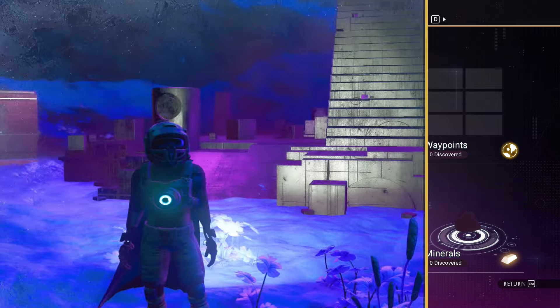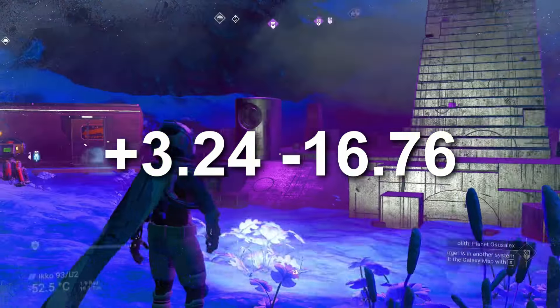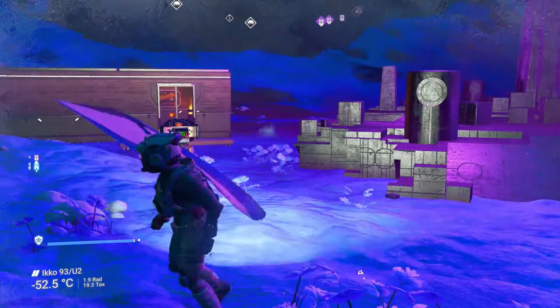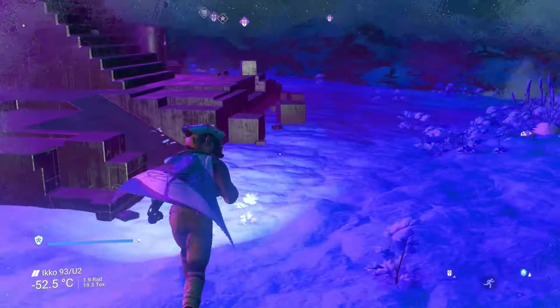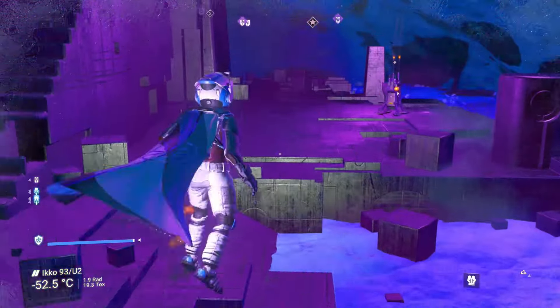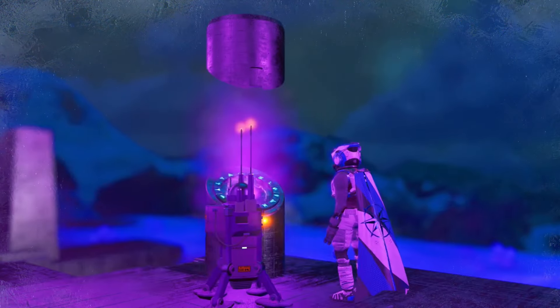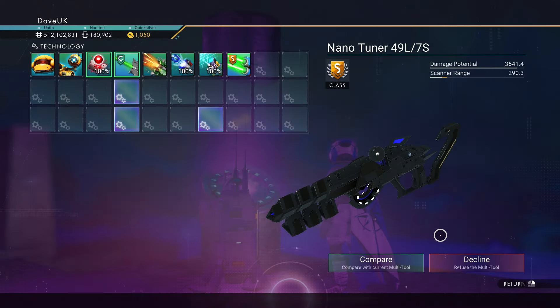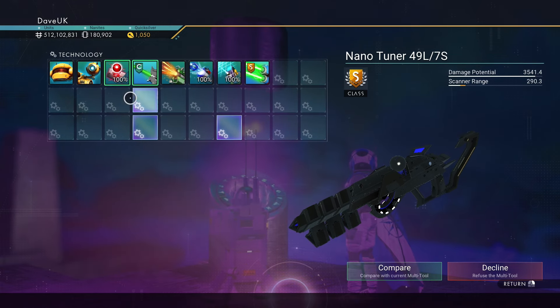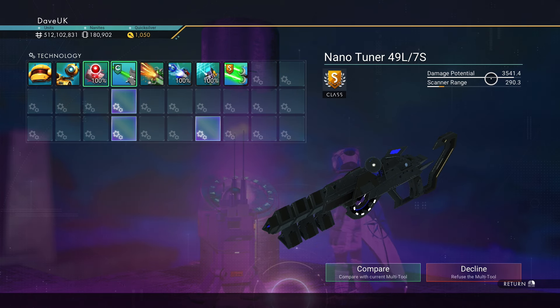The planet is Echo, designation IK KO 93 U2, and I am at plus 3.24, minus 16.76. I can't place two comm stations in one system, so I've put a base computer down here labeled 'S-class Atlanted MT' — hopefully you'll be able to see that. Over here we have the interface. We inspect the runic technology and there we go — supercharged slots, two together plus one more, base damage potential 3,500, scanner range 290. S-class, of course.